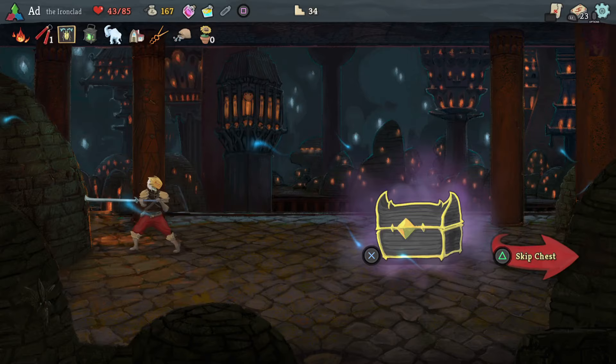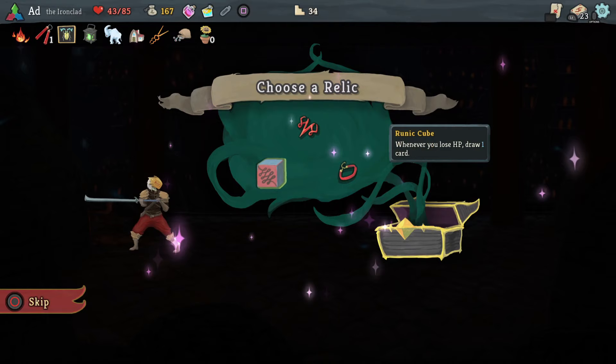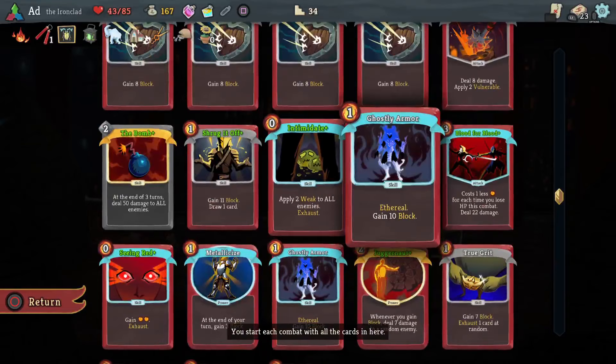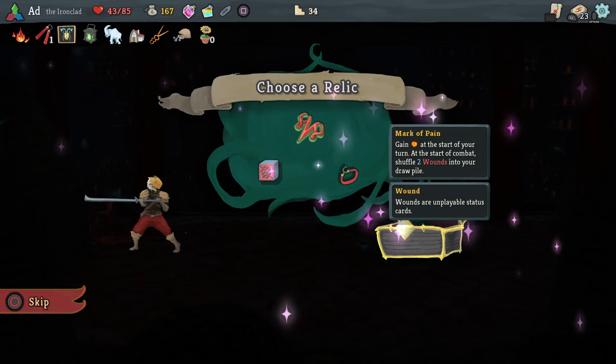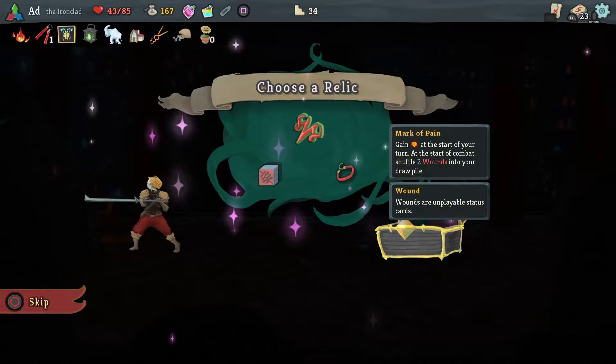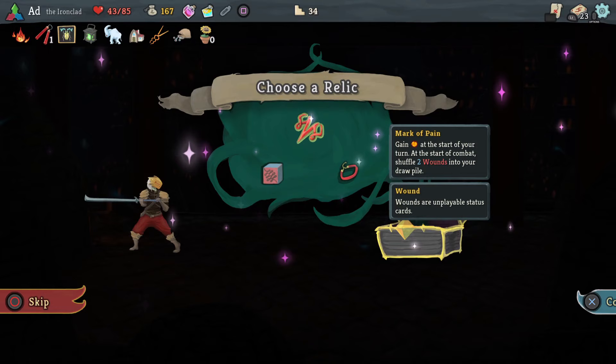Whenever you lose HP, draw one card. This can be a problem when you've got Ghostly Armor, because they can get drawn out at the wrong time and just disappear because you don't have a chance to play them. My downside with Mark of Pain though is that those two wounds can really become a problem — but I can counter those with True Grit. I'm going to go with Mark of Pain and I hope I don't regret it.